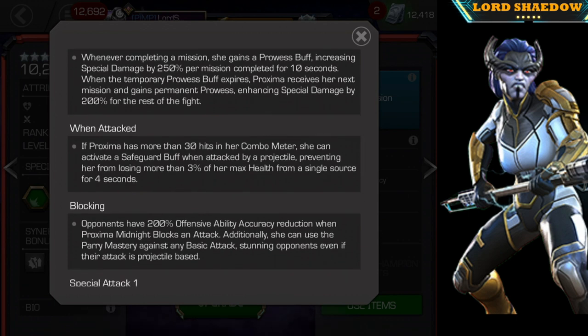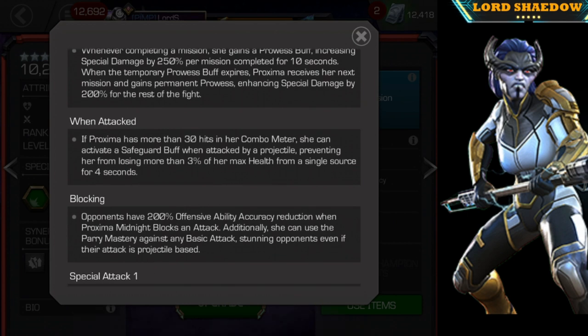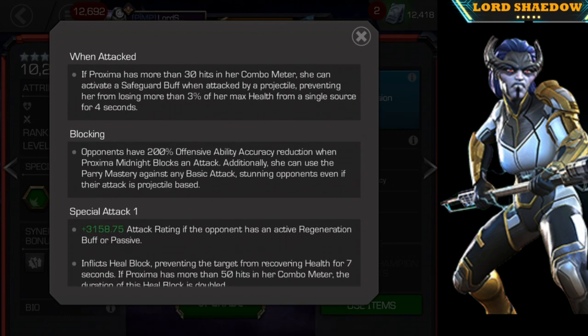When she's attacked, if she has more than 30 hits on her combo she can activate a safeguard when hit by a projectile, preventing her from losing more than three percent of her max health from a single source for four seconds. This can be helpful in certain situations.